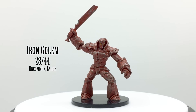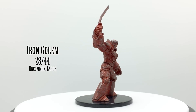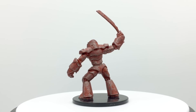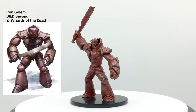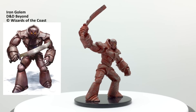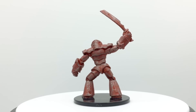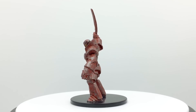Iron golems are the strongest type of golem. They can take any form, but typically resemble suits of armor. They make two melee attacks each round and have a poison cone breath attack. They are healed by fire, immune to poison and psychic attacks, and can only be damaged physically by magic weapons or weapons made of adamantine. They have a challenge rating of 16 and are in the Basic Rules. They appear in Storm King's Thunder, Dungeon of the Mad Mage, Ghosts of Saltmarsh, Lost Laboratory of Kwalish, and Curse of Strahd.